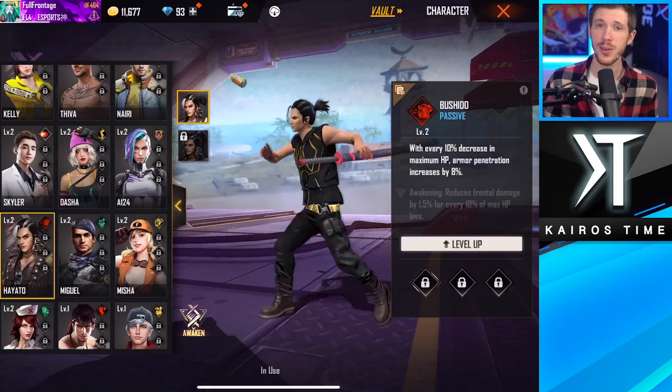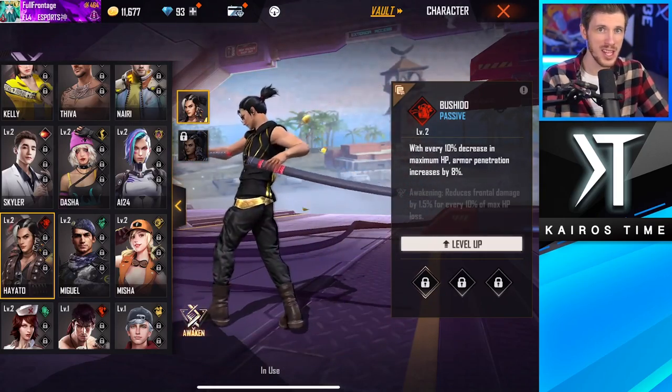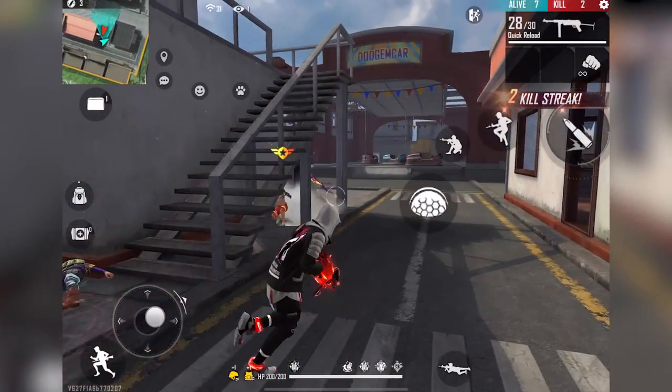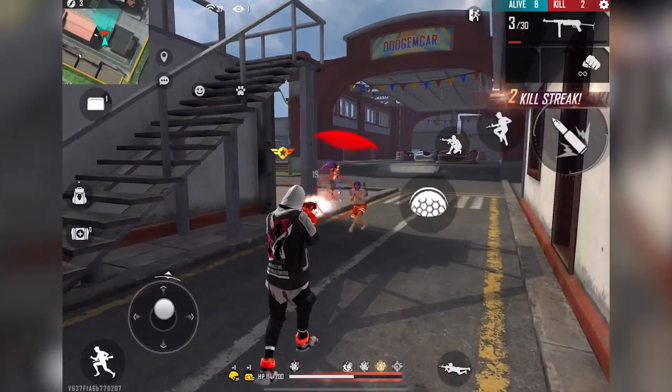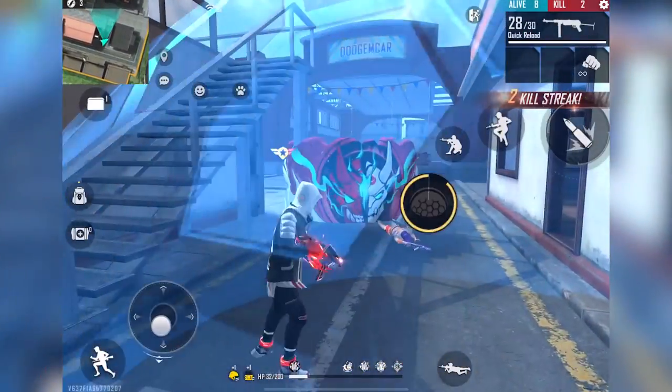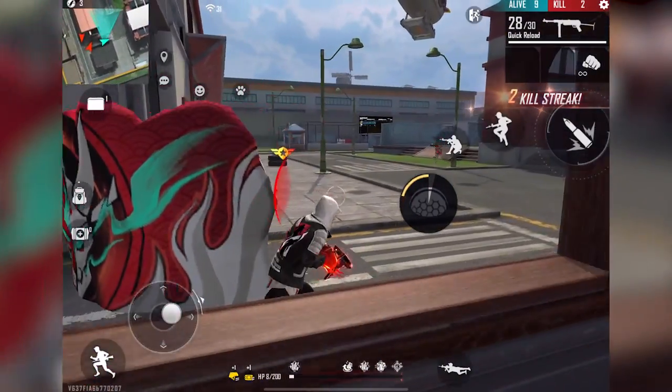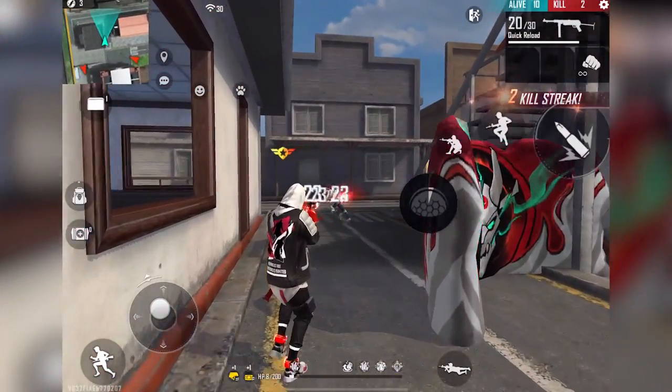Next is Hayato's Bushido ability, which makes it so that as your maximum HP decreases, your armor penetration increases. At max level, that's an additional 10% armor penetration for every 10% decrease in your max HP — the more damage you take, the more it goes up. This can absolutely be what helps you win 1v1 gunfights, especially if the enemy has a lot of armor.